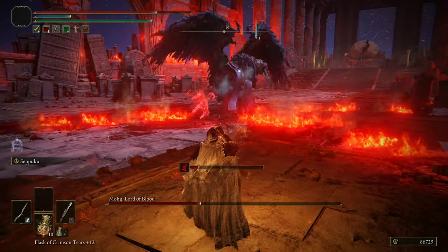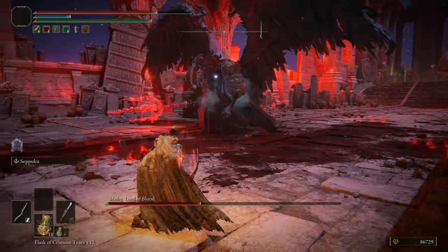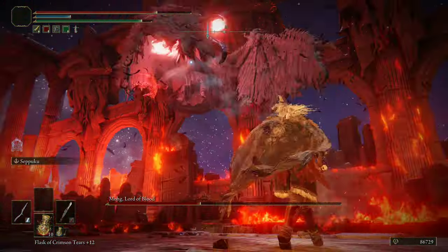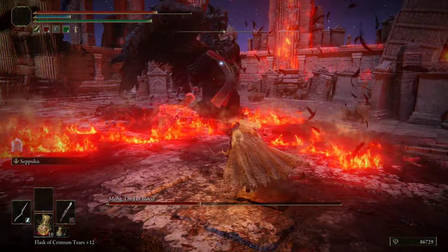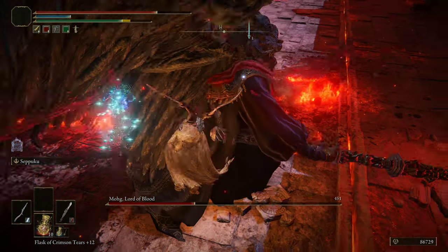You just got to try to find an open window to heal. Outside of that, it's more of the same — just dodging his combos, making sure you're not getting hit by all of those swings. Just taking it very slow, very methodical. Just trying everything you can to not get hit by all this blood flame as much as possible. You will find moments to attack in between all this stuff — you just got to be a little patient for it.